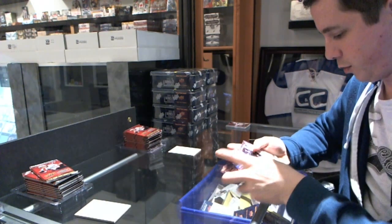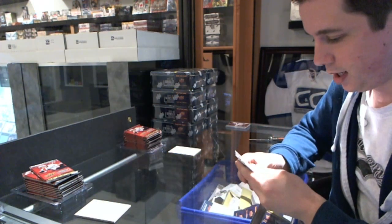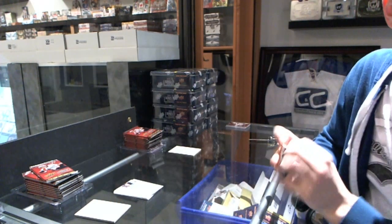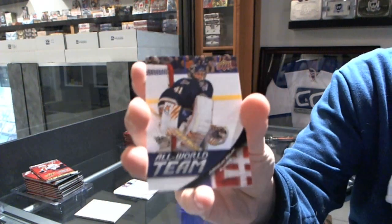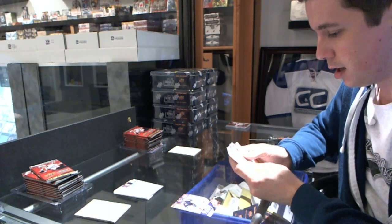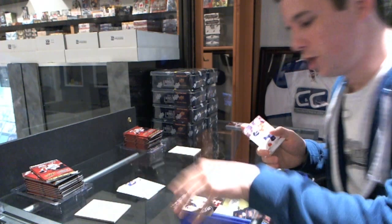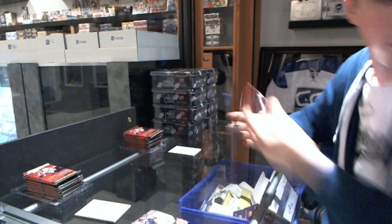Round two — one nothing 24 George. His pack is more base with the closest number to 20 being 44. Leafs Rule's pack has an All-World Team of Yaroslav Halak and his closest to 20 is 63, so 24 George wins that round and the Halak. Two nothing, 24 George.